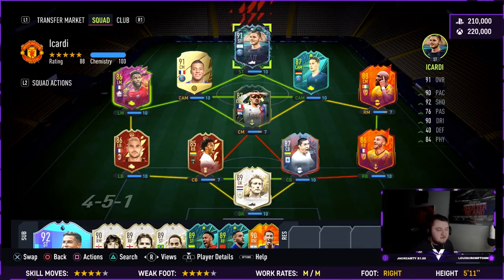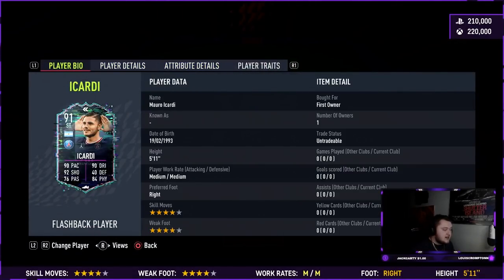Going into his base card stats: 90 pace, 90 dribbling, 92 shooting, 40 defending, 76 passing, and 84 physical. Obviously he's 5'11", medium-medium, right-footed, and four star four star — it's a nice upgrade to his skill moves, to be fair.